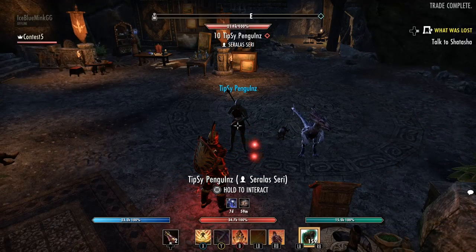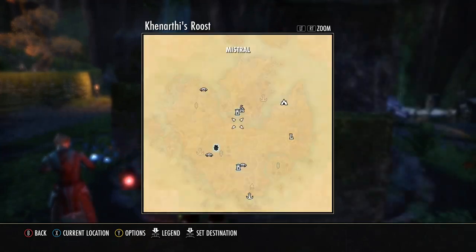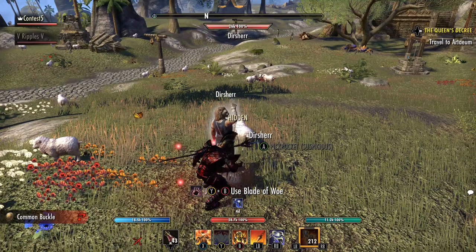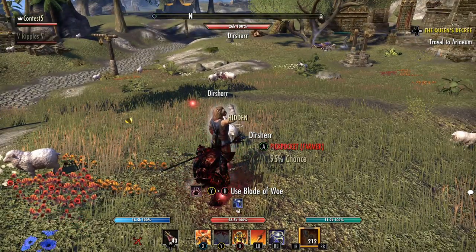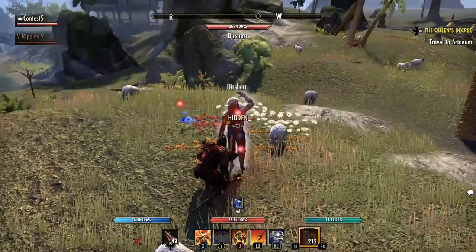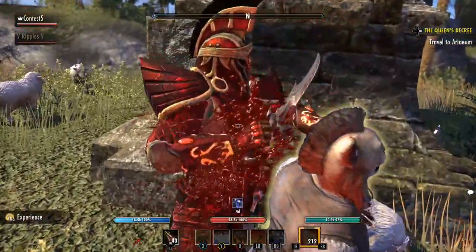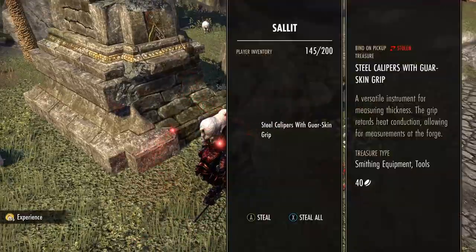By far the easiest method to obtain cheap stolen goods for laundering and selling is through the tried and true Canarthi's Roost sheep spot. This has been and will continue to be the best spot to do so. However, there's a catch. There are three sheepherders watching over the flock — two stand guard at all times, while the third walks along the paths around Canarthi's Roost. If you don't kill these sheepherders, they will certainly not take lightly to you killing and stealing their livelihoods.